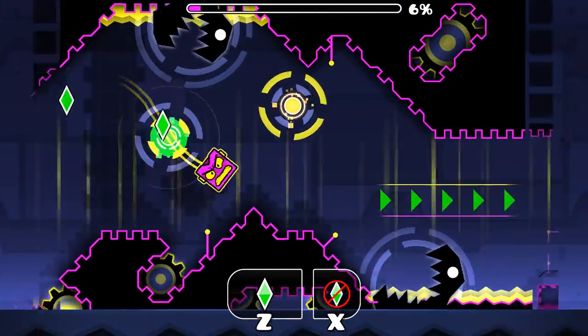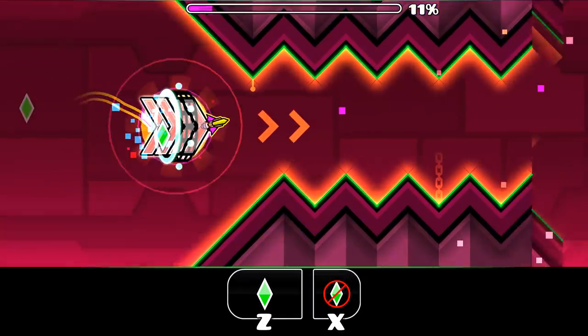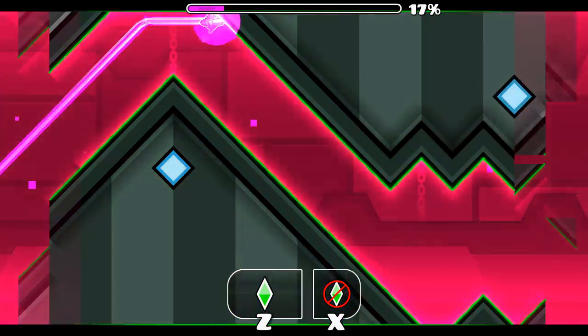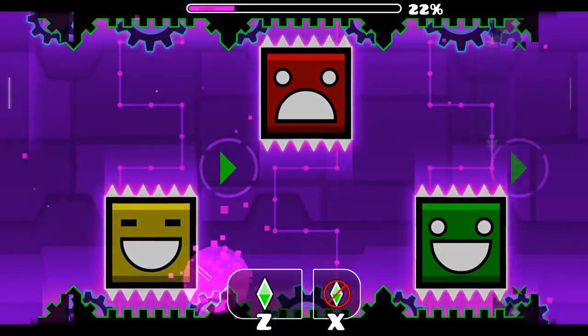First of all, you've got an easy, self-explanatory cube part. Nothing hard about this at all. So it's just kind of play it a few times and then you've got it. Easy. And then we've got a wave part — same as before. Learn it. Remember to tap late on that portal like that, so you go through and then tap late. But yeah, nothing really to explain yet.